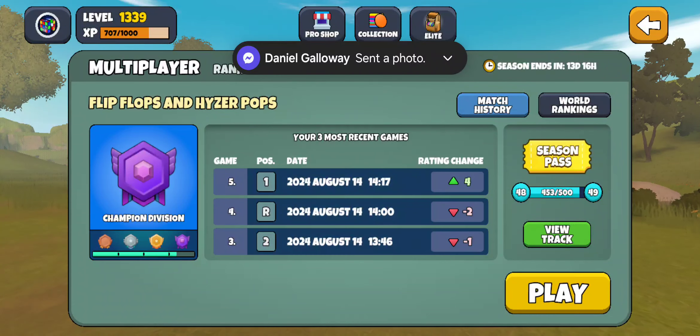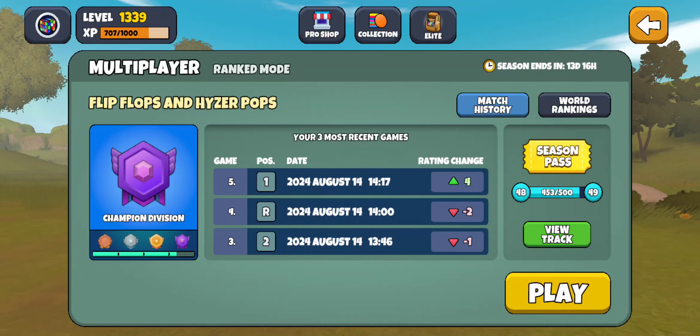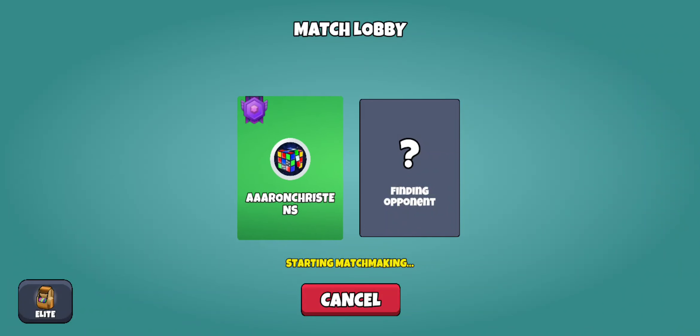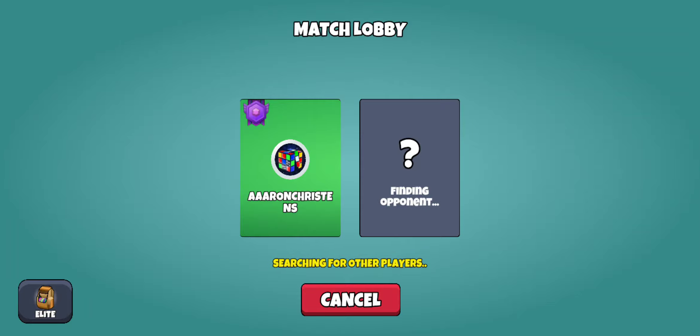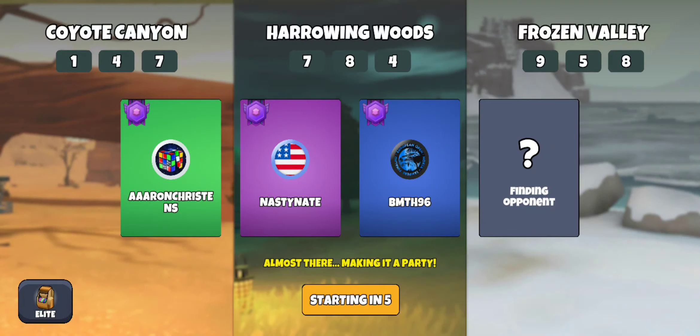Alright guys, here we go with today's multiplayer round. As you can see with the countdown, there's less than two weeks to go in this season, so I feel like it's time to finally buckle down, try to play smart, and not be as risky as I normally am. My goal this season is to hit 1000 — never done that before, come real close the last couple seasons. I'm a ways away right now so we've got Nasty Nate and BMTH96 in today's round.